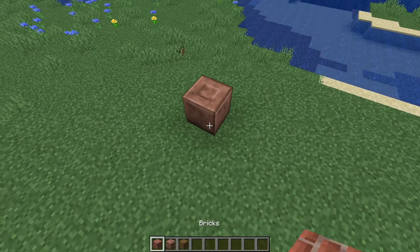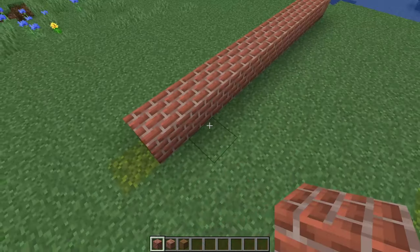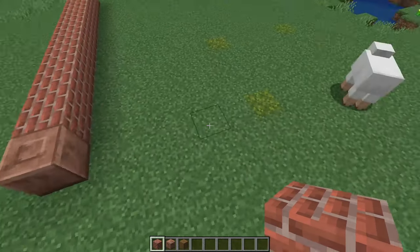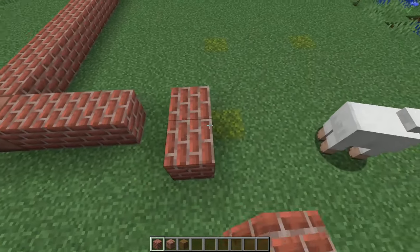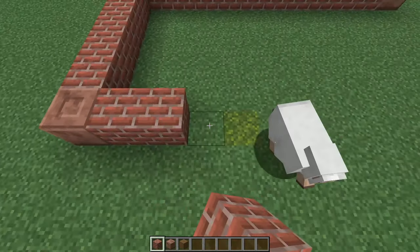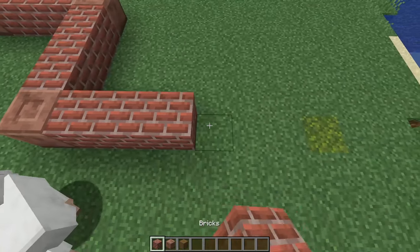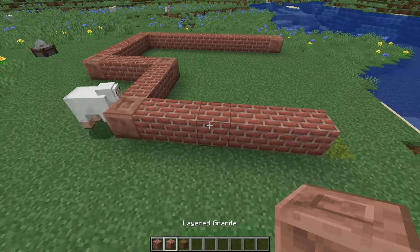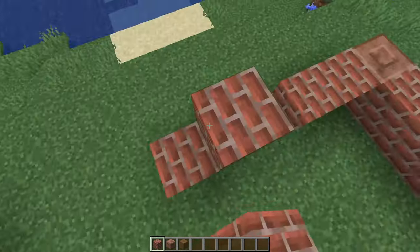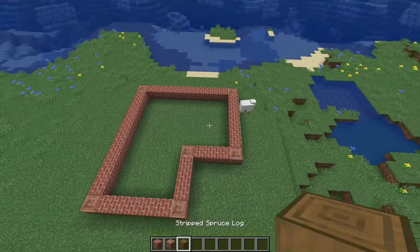To start things off, we're going to place layered granite in the corner, then 10 bricks and then another granite. Then we come to the side with 5 more bricks and granite, continuing around the perimeter — granite, 3 bricks, granite, 3 bricks, granite — and then another 6 along here with another corner. Then we just fill in this last back wall. This is the layout for the building.